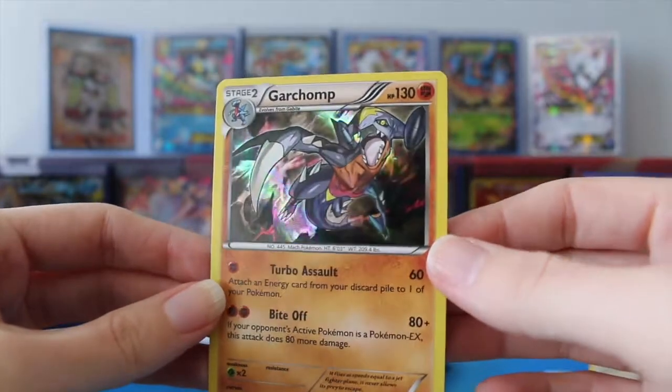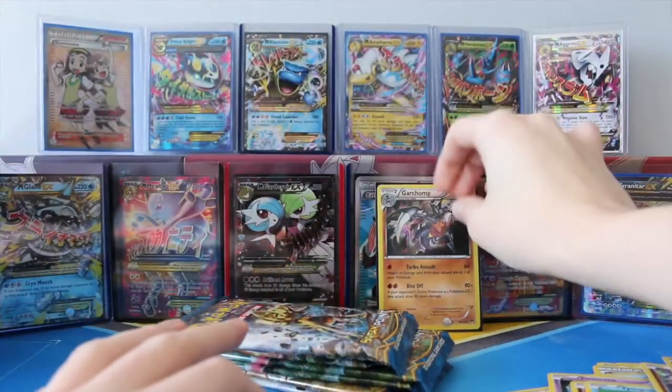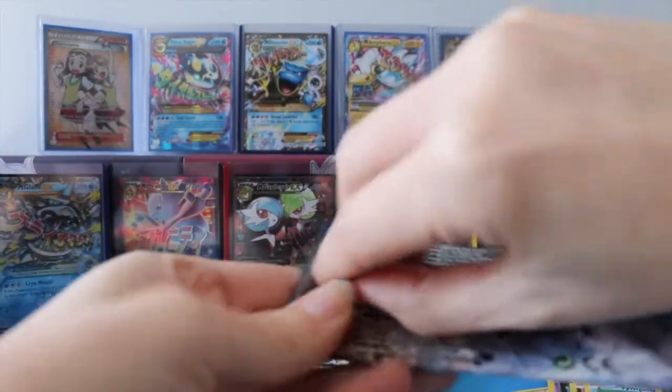That is absolutely beautiful. I'm really loving even the Hollows from this set, guys. They're absolutely wonderful. Not a bad start — one regular rare and one Hollow. I'm hoping that means somewhere in here we are going to find an EX.